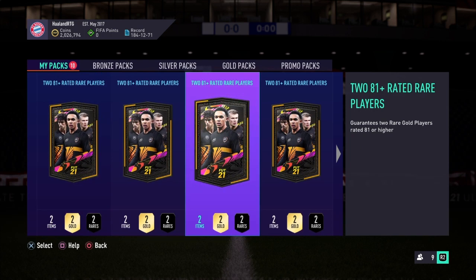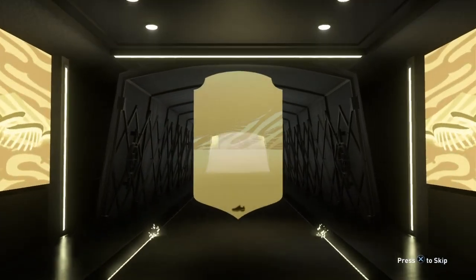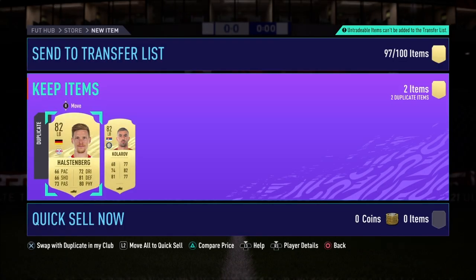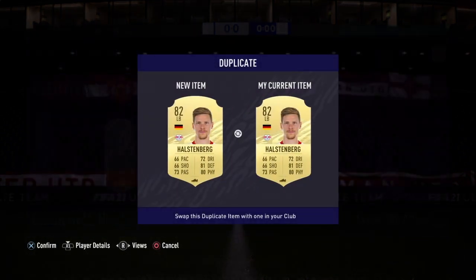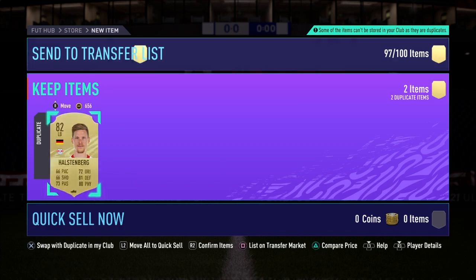We'll start with pack number three — wait, pack number one right here. We had some pretty good pulls from the player picks earlier today, so I've got some high expectations for these since they're more expensive. First one, we don't even get a board — we get ourselves an 82. First pack, we get two 82s. Not good, and they are both duplicates. At least they're both tradable. Send those both to the transfer list.